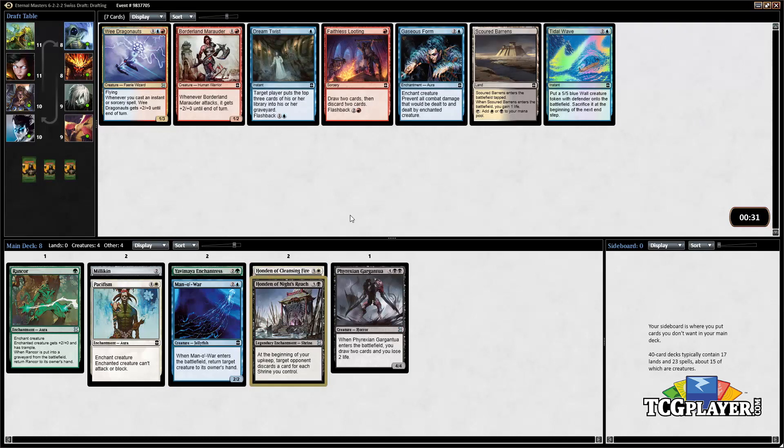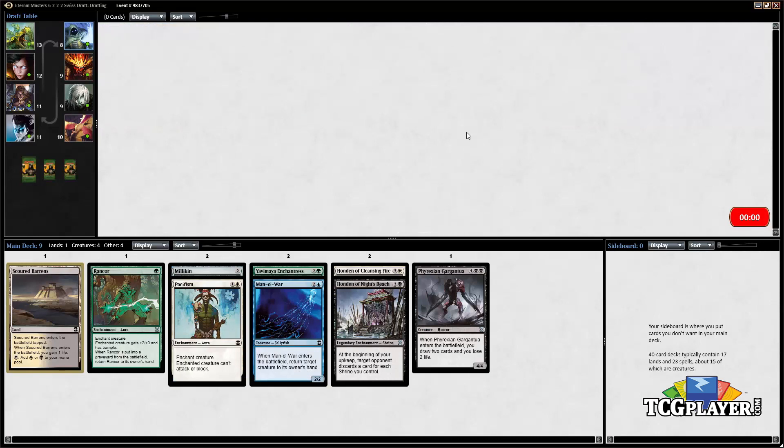At this point we're kind of setting ourselves up to be more than two colors, so that's going to mean we're going to want to value cards like the Scoured Barrens more highly — that's probably what we're taking. Gaseous Form is another card worthy of some consideration but it's not a card you typically want to be playing, so let's try to steer clear of that.